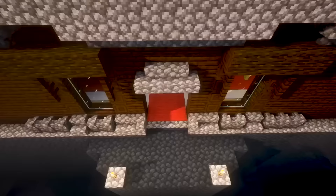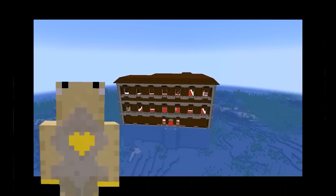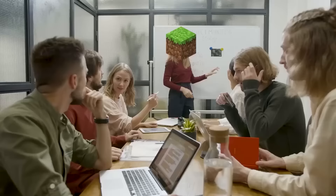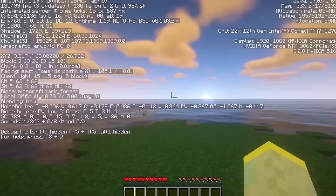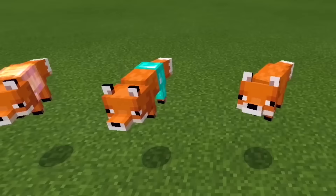This cursed woodland mansion generated in the middle of an enormous ocean. Mansions can only generate in dark oak forests, so what happened here? If we remove the mansion, you can see there is a small piece of land in the middle. Minecraft decided that this joke of an island would be classified as a dark oak forest and slapped a whole mansion on top of it.